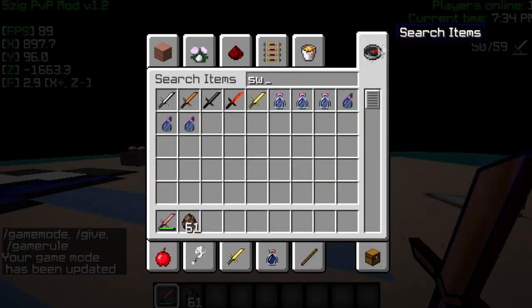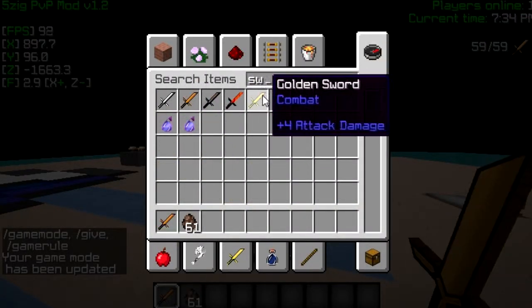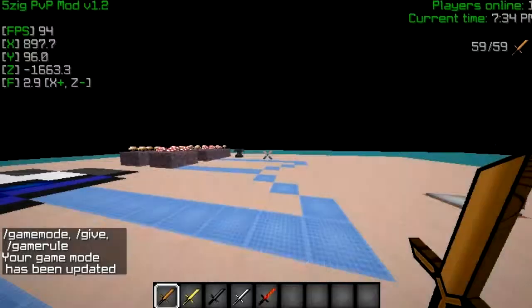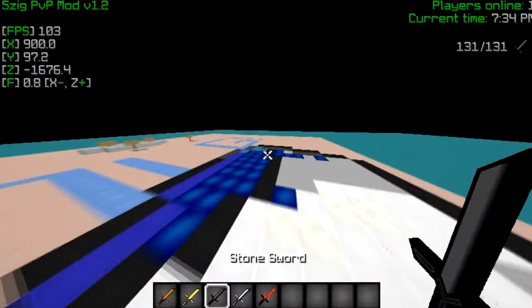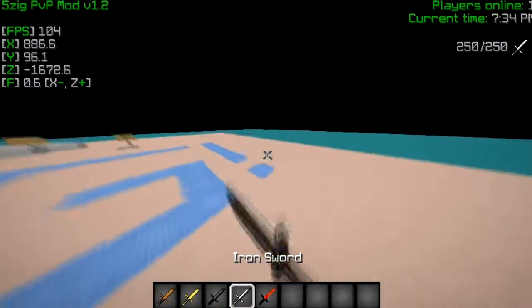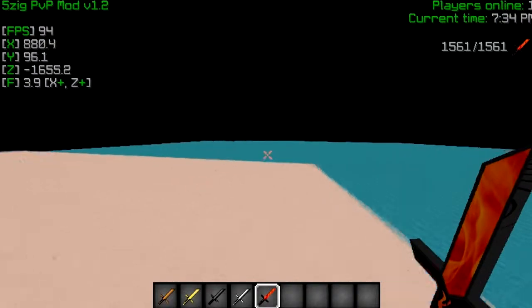Okay, time to get onto the swords. I'll show you them — this is still not finished yet — but anyway, this is the wooden sword, the golden sword, the stone sword, the iron sword, and the diamond sword.